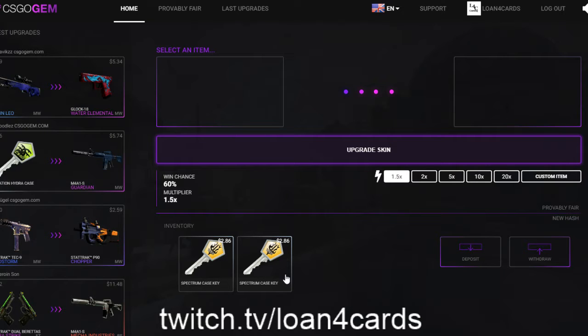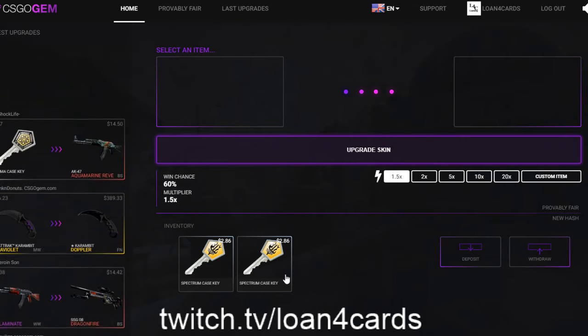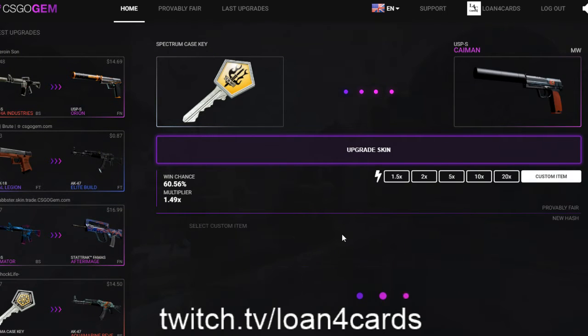I'm going to do it for $4.10 total. I want to try to trade both of these and try to get a $25 gun — maybe like a Neon Revolution AK, an Asimov AWP, maybe around that area to see what's available. Hopefully we get two of them in that range and do the trade up. Let's see what we do, hopefully we push it as far as we can.